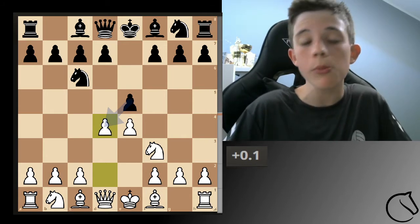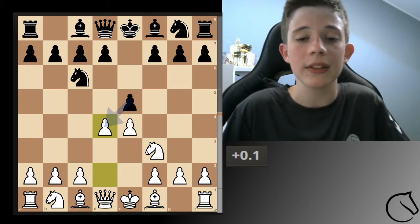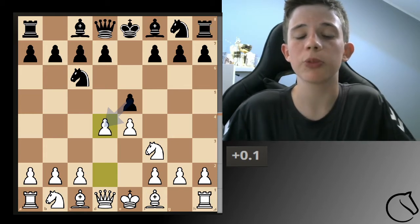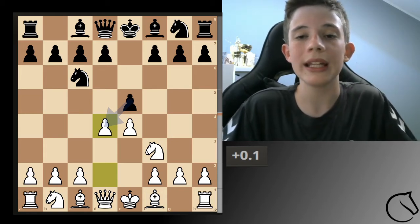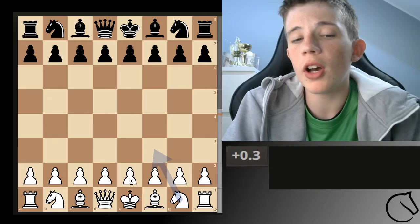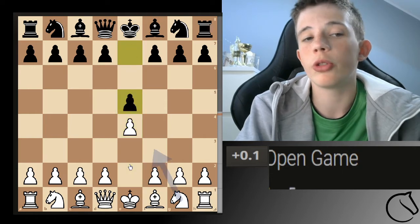We're starting with the most normal response to the Scottish, which is Knight capture, Knight, Queen takes, with the response of Queen f6. I'm Noah and you're watching Chess Noah Tutorials.